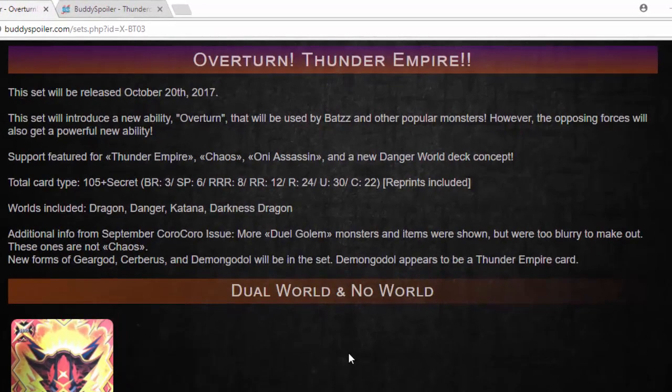The September Korokoro issue had a ton of leaks, and we've got a new flag and some other powerful cards. Let's go over some quick information we already know. Total card types are listed. Worlds included: Dragon, Danger, Katana, Darkest Dragon World. You're going to get support for Thunder Empire, Chaos, Oni Assassin, and a new Danger World deck concept for the Duel Golems.